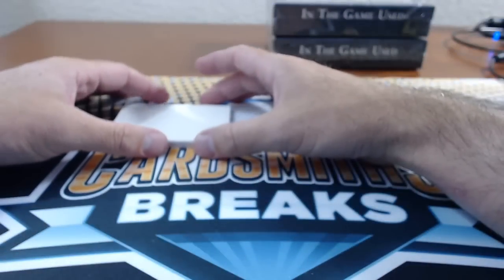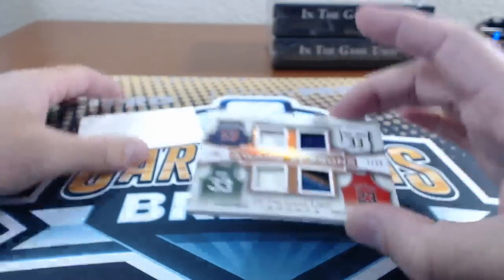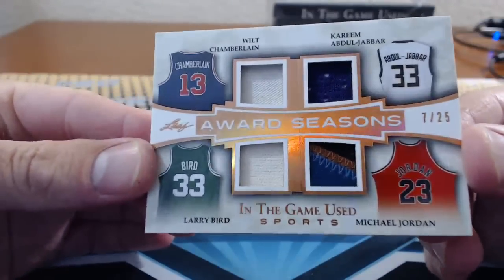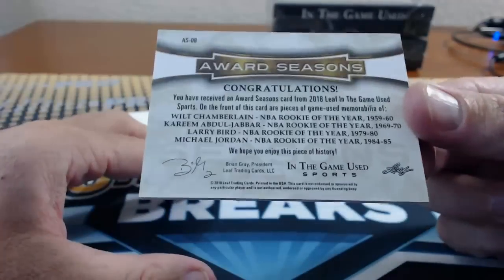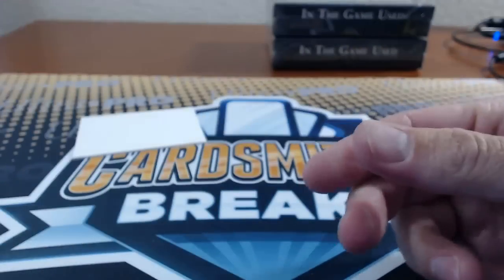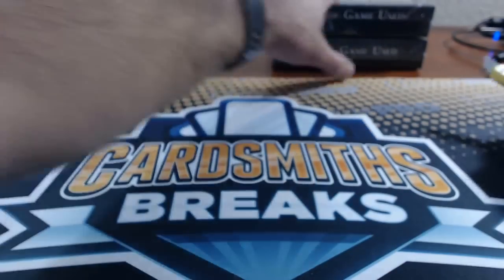And Chief Cornstalk's number 50: Wilt Chamberlain, Kareem, Larry Bird, and Michael Jordan. Award Seasons, 7 of 25. All rookies of the year — rookies of the year again. I'm sure they won other awards too.